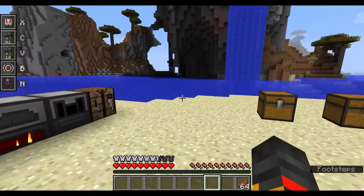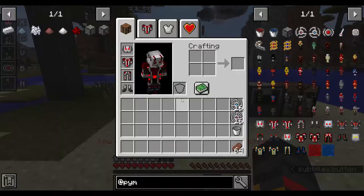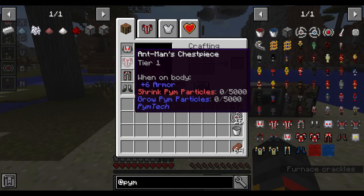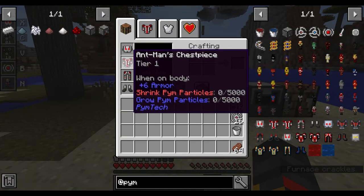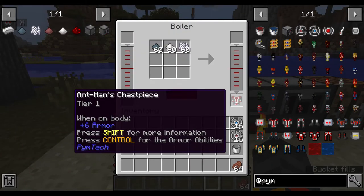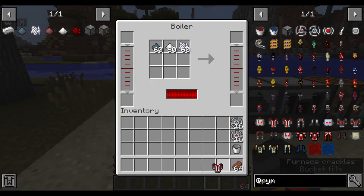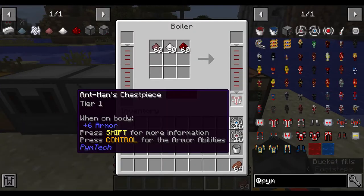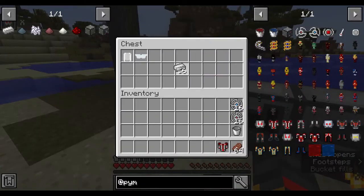Click C to shrink, but I don't have shrink Pym particles. If you click Shift you can see I'm missing particles. I'll put the particles in here — now I have 1000 shrink and 1000 growth particles loaded.